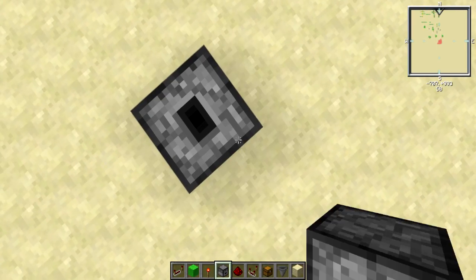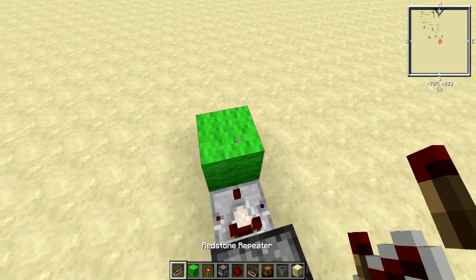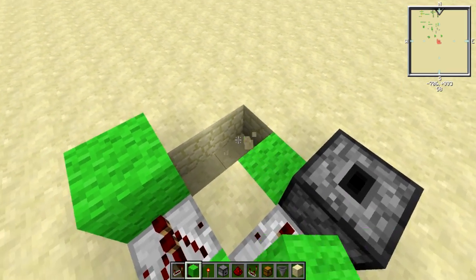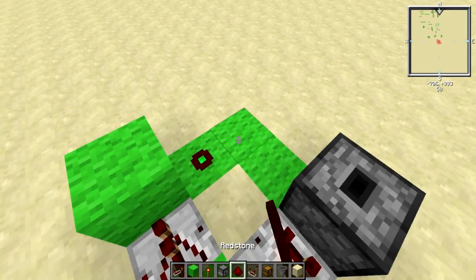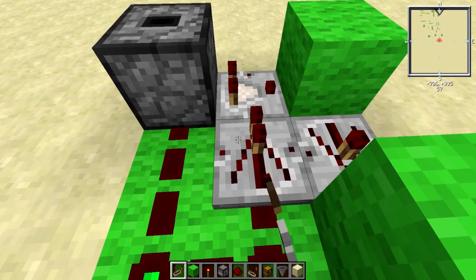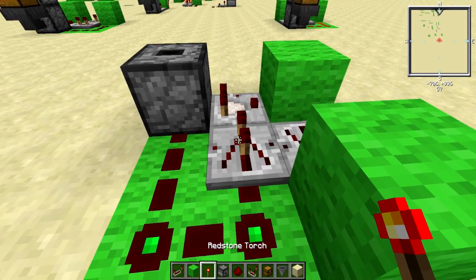This is going to be the base dropper, and then you just need a comparator coming out of it going into a block. A repeater coming out of that going into another block. We do that for the circuits, and then 3x3 redstone going along there. A repeater going back into the comparator with a 2-tick delay on it. And then that is the base done.